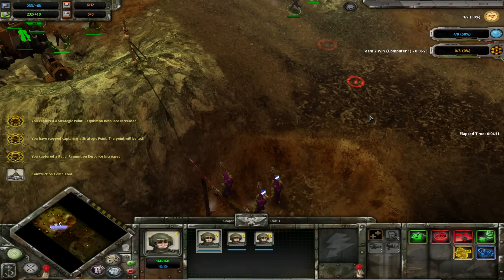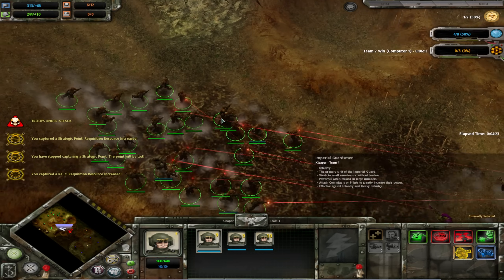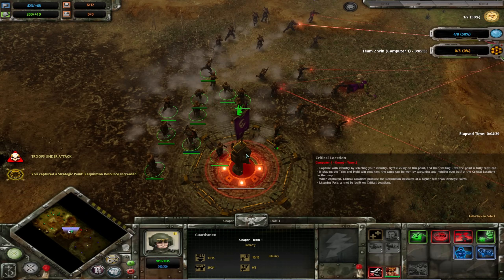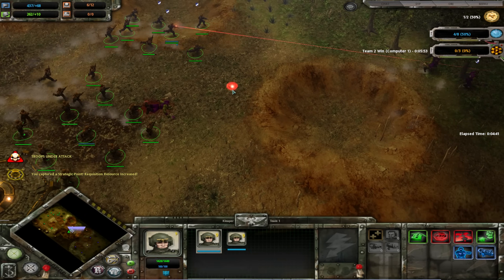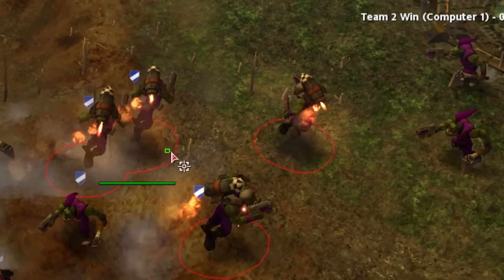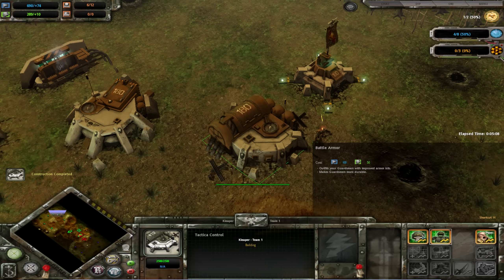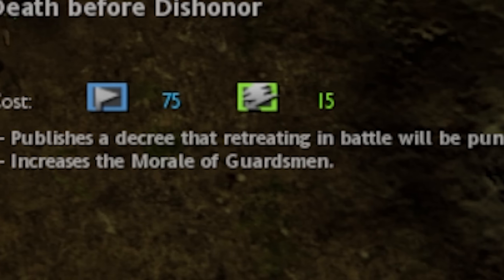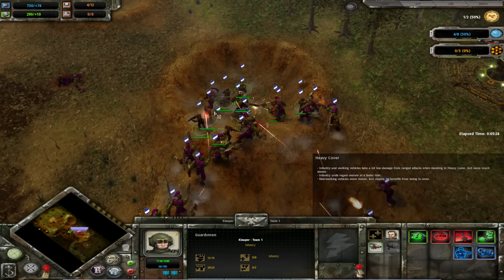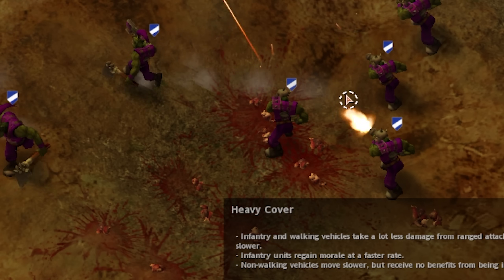The way you actually win is by capturing these critical locations. If you have at least two of three of them, it starts a timer to win the game. There are the first Orcs that we're fighting against. As you can see, we do outnumber them quite greatly because Imperial Guardsmen are not very good. Our Guardsmen were in cover and I was going to say they're not going to take that much damage, and then I realized they all died.